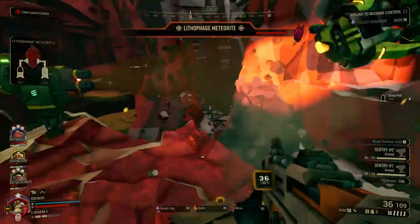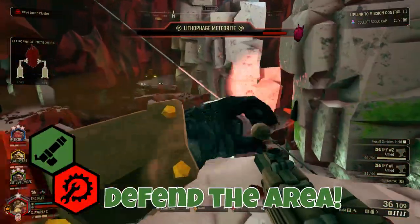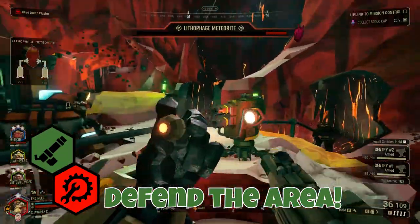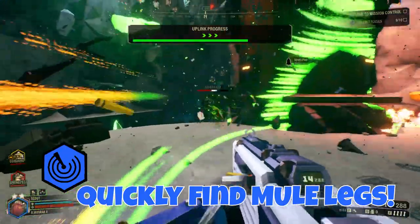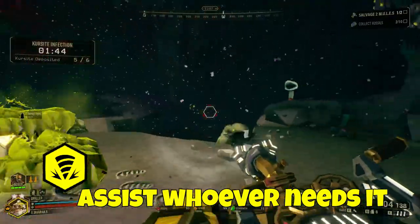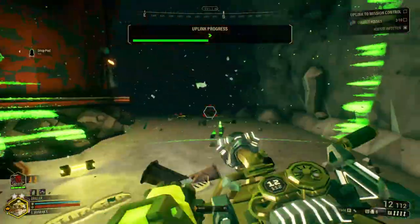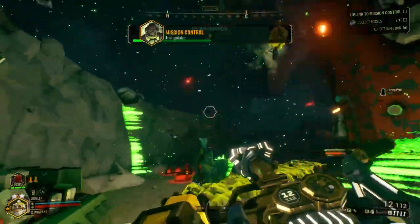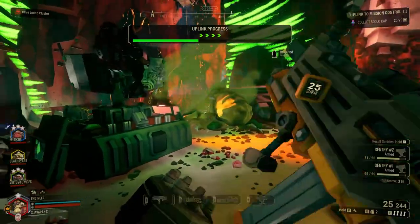Now that we've covered each of the classes individually, let's go over a basic setup. The Gunner and Engineer should prioritize defending the location and controlling the flow of enemies. Meanwhile, the Scout can zip around and find the mule legs as well as any resources that the team needs. Lastly, the Driller can assist with ore and leg gathering, as well as terraforming the land to make it as easily defendable as possible. Remember that these rules are not set in stone — if you feel the situation calls for it, you can always adapt.